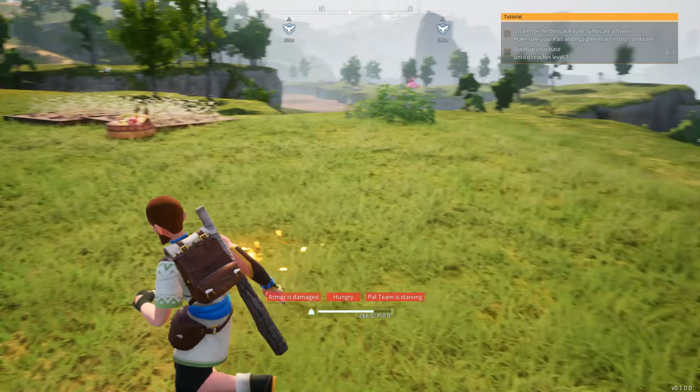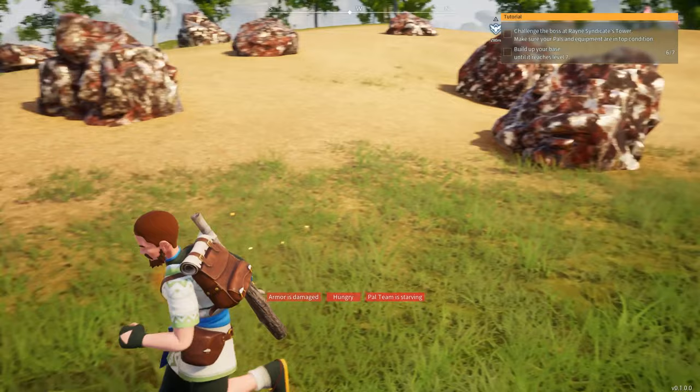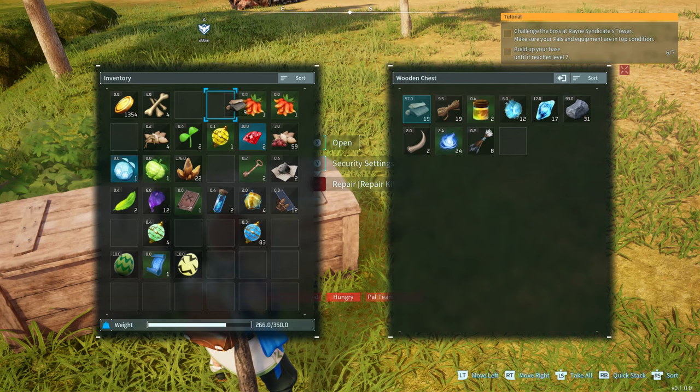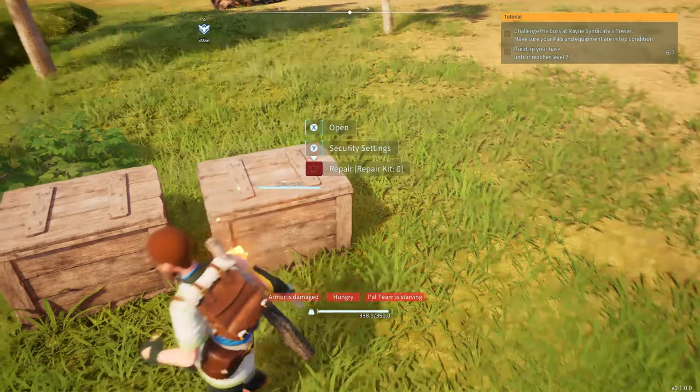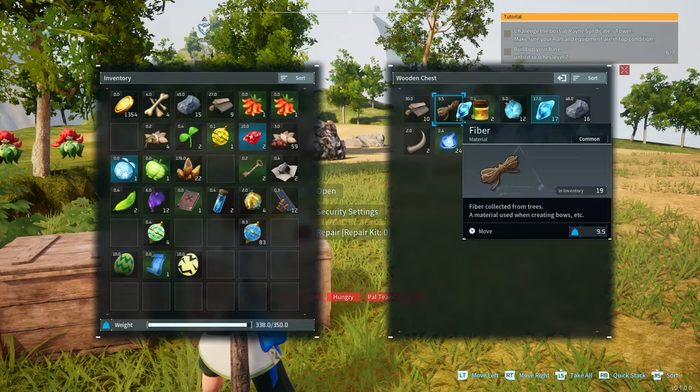I'm going to go ahead and just keep this spot that I have, so I'm going to put back my Palbox. It says insufficient materials — that's because my materials are in the wooden box, so I'll put them back in here. Technically it doesn't combine with my inventory until I place my base, and to place your base you have to place your Palbox. Need to get a Paldium Fragment too.